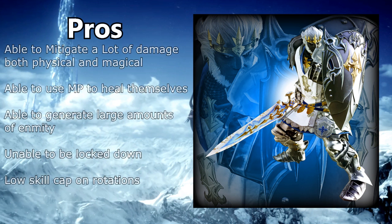They also have access to conjurer spells such as Cure and Stone Skin. Looking at the pros for the paladin: they are able to mitigate a lot of damage both against physical and magical sources. They are able to use MP to cure themselves in desperate situations. They are able to generate large amounts of enmity, and they cannot be locked down due to Tempered Will, which makes them extremely effective in fights where players are locked in place and positioning is crucial.